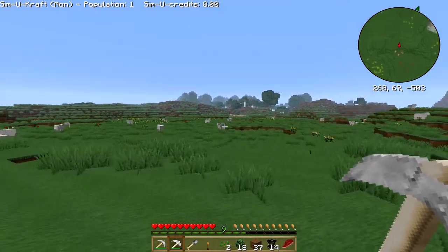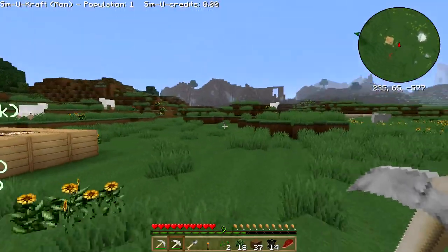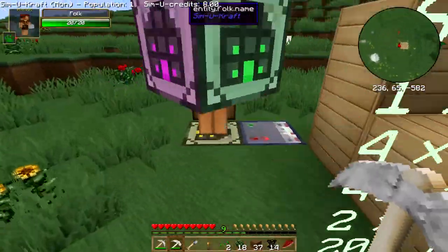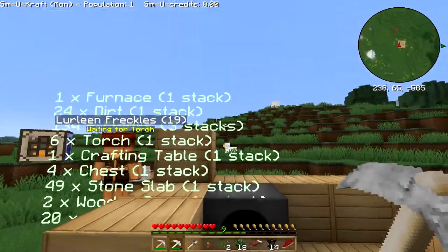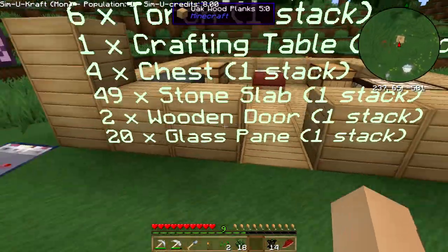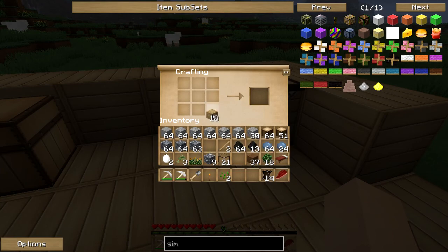Let's run over to our little builder and give her all her stuff. I did dig up a load of coal as well. I looked into the config but it's doing the thing again — I'm just going to place these beds. It's not including beds and doors in the crafting, and there's nothing in the configs to fix that.